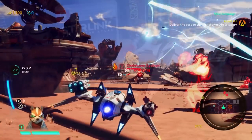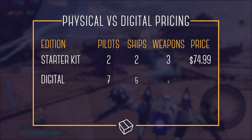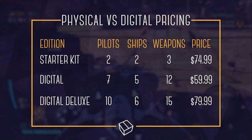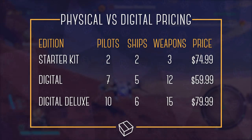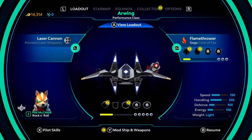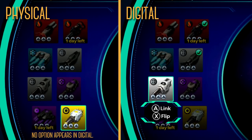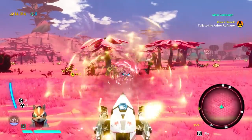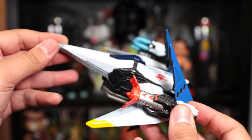That wraps up what's in the starter pack. We're having a lot of fun with Starlink — it's a very fun game and the toys are cool, but I wish they were more functional. The biggest issue is that if you choose the toys you're at a disadvantage compared to digital, which is less expensive and includes way more pilots, ships, and weapons. It feels like Ubisoft wasn't 100% committed to the toys-to-life model. Choosing it not only makes you feel left out, but makes the game harder because you have fewer items. The physical versus digital system also clashes in weird ways — for example, you can't use physical and digital parts together, and you can dual-wield the same weapon physically but not digitally. The system is lacking polish.